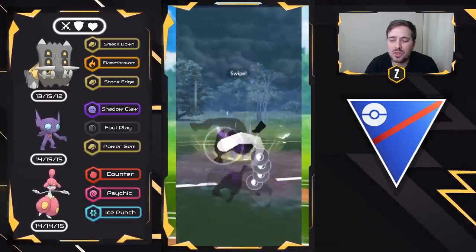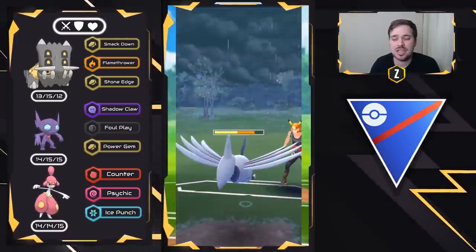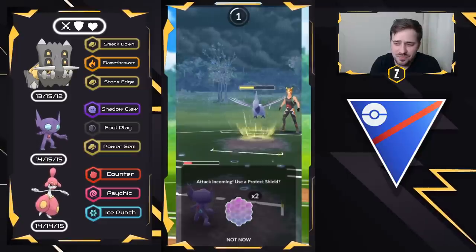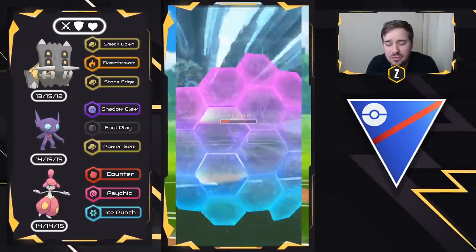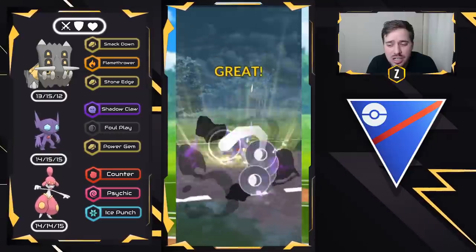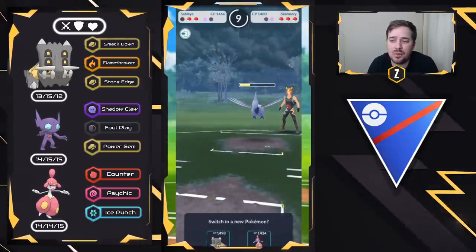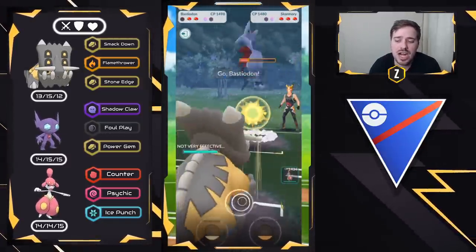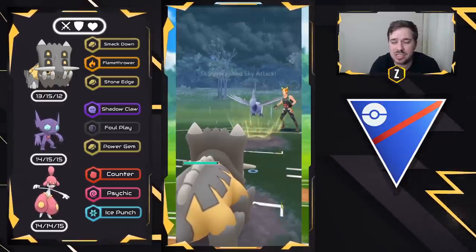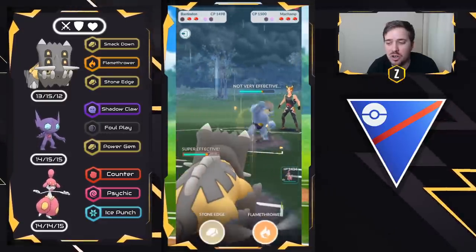We go ahead and go for Foul Plays. We are low enough here where Air Slashes might be able to take us out, so I might need to look to get energy advantage on Bastiodon to throw a Flamethrower. The Air Slashes are adding up, but I want to get this Skarmory lower and apply a lot of pressure to shields with Foul Play, so I'm trying to build up to two. We go for the next Foul Play — this should get a shield. We do get the shield. Skarmory is low enough to farm down with Smackdown and have a Flamethrower ready for the Machamp. They decide to swap, so I go for this Flamethrower and get the shield.